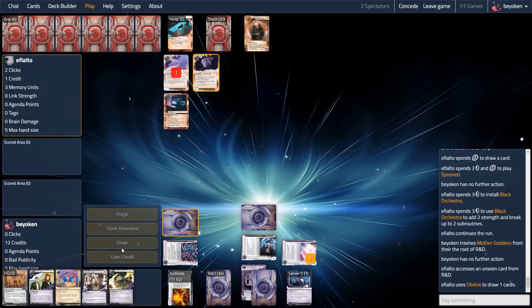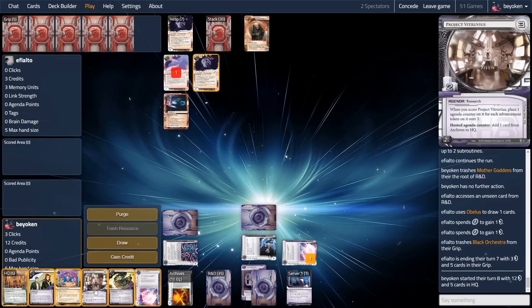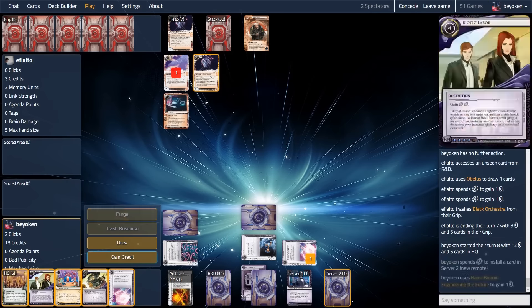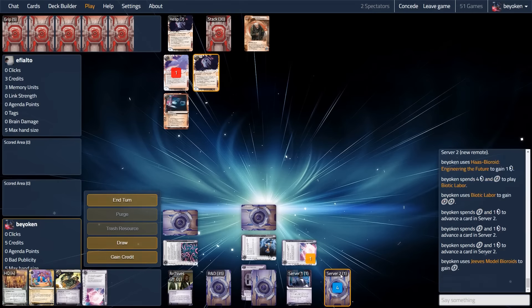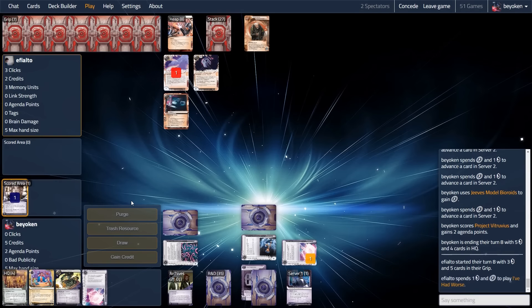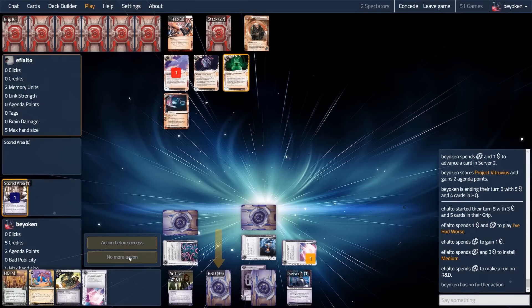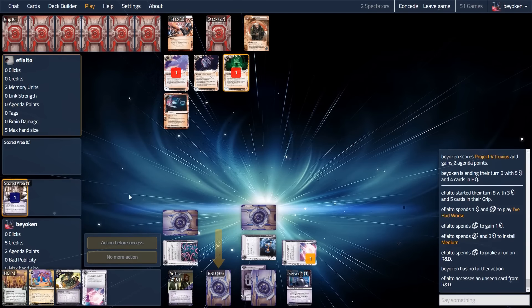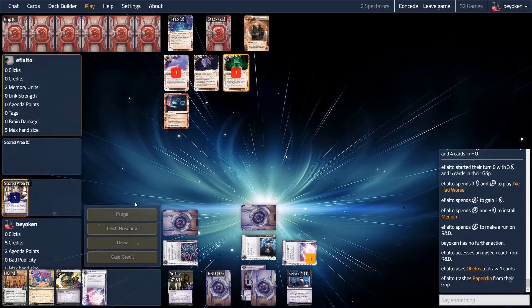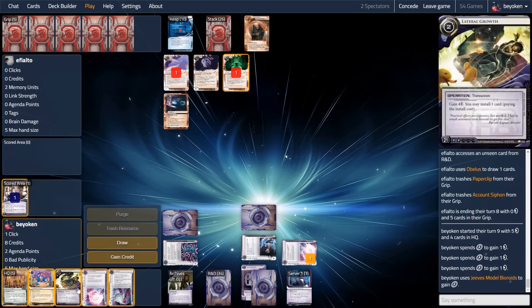Spoon is not really a concern — my opponent had to pay 5 to get the Orchestra going on the Mother Goddess, and then another 2 for the Spoon, putting them back down to 1 credit. You see the damage I can do just by limiting my opponent's Account Siphons. With this sort of HQ, they're never going to land a siphon. I conveniently draw my next piece of ice. I don't need to worry too much about Medium right now, so instead I go for the Vitruvius score to put myself within unsiphonable range. This is what you get when you spend all your influence on Siphons — you're using crappy breakers that can't really pressure R&D.